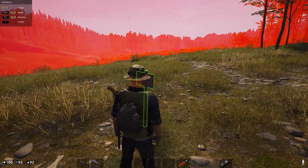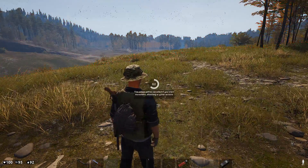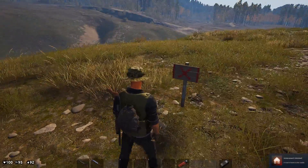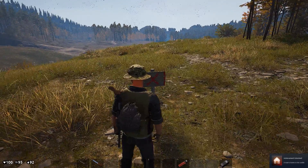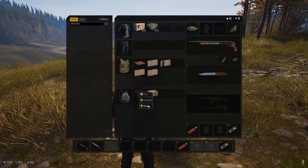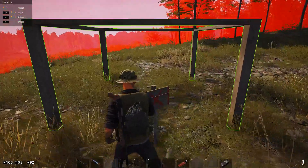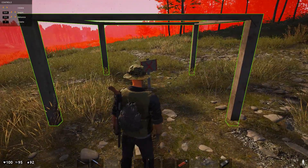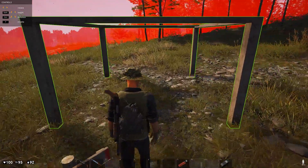You know what? Let's just take this spot. How do I plant it? Press F. So this is your camp? Yeah, yeah. I think a man's home is his castle. I'm going to use this next. I'll leave the plot sign outside.